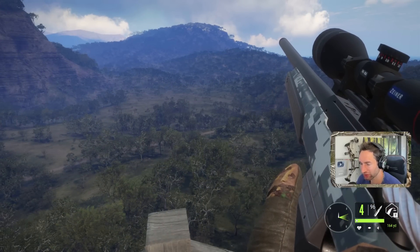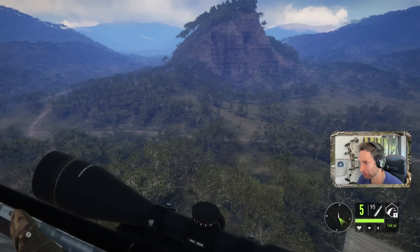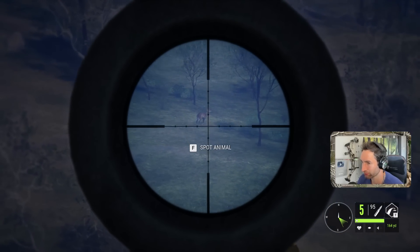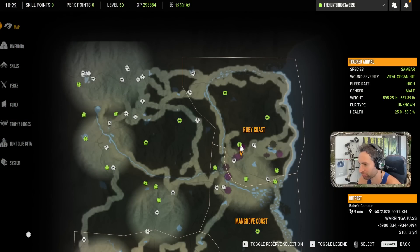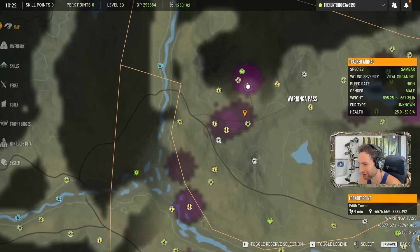I'd say that's pretty good for this one location. We got a giant fallow, a giant red deer, a potential good-sized kangaroo — though according to the hunting pressure it did not go down — and we also got a giant feral hog out there as well. This lodge right here, Babe's Camper, you go south a little west to this tower right here — Edith Tower. Get here around 6:30 in the morning and it's going to be golden.